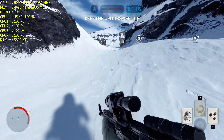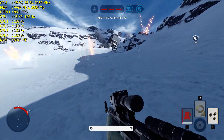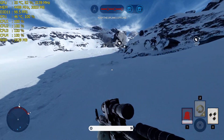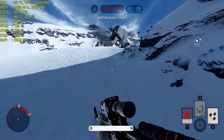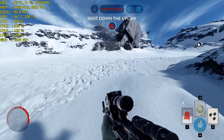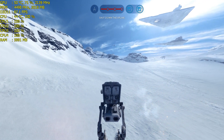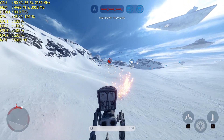Stroll uplink activation. Keep them offline. The rebel bombers will not stop until you deactivate their uplink. Where's our walker? Affirmative. Scout transport online.